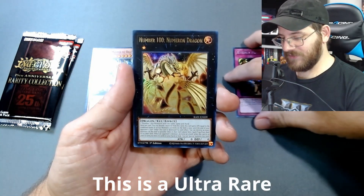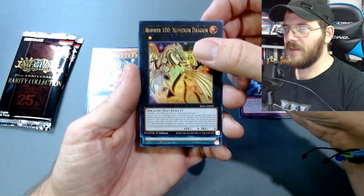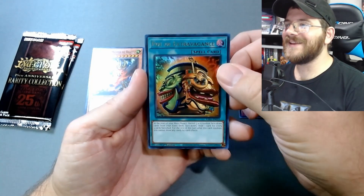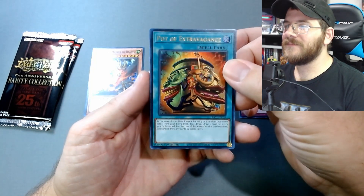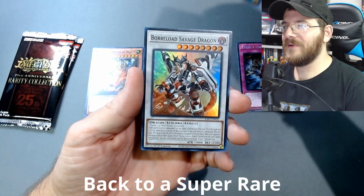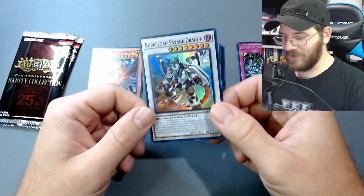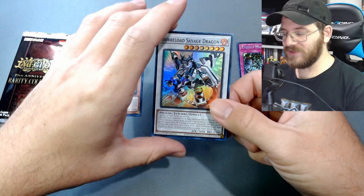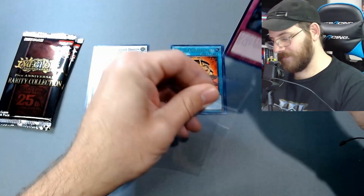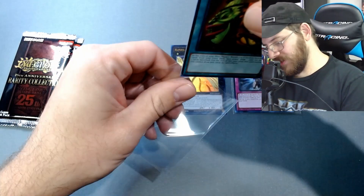Oh gorgeous, absolutely stunning — Number 100: Numeron Dragon. Gorgeous card there. Hey, Pot of Extravagance, we'll take that! These cards in the back feel so weird — I don't know what one it was, like the edges felt weird. And then we got Boarload Savage Dragon. All right, so this was definitely our hit of that pack, but the Pot of Extravagance — we will be sleeving that for sure.